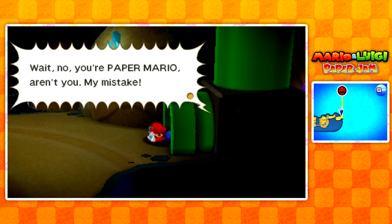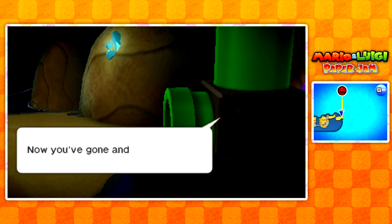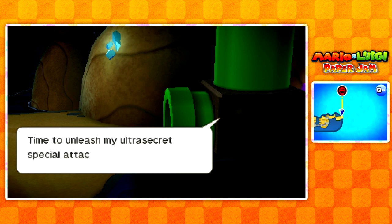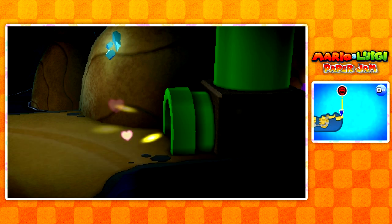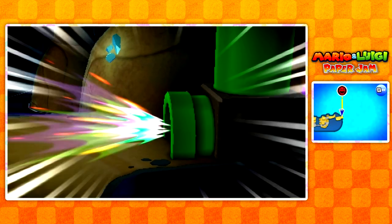Wait, no — you're Paper Mario, aren't you? My mistake. Does Luigi have a fake mustache or not? Now you've gone and made me mad. Uh-oh. Time to unleash my ultra-secret special attack. What is that? Oh, God. Is that... That can't be Wendy, can it? Super Nova Sparkle? There's no way that's Wendy. We just defeated Wendy, like 10 episodes ago or something, right?